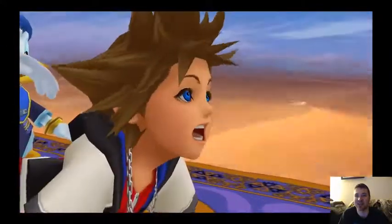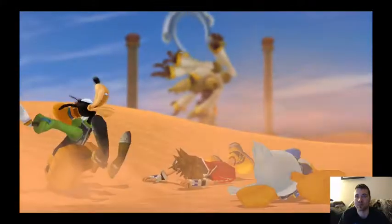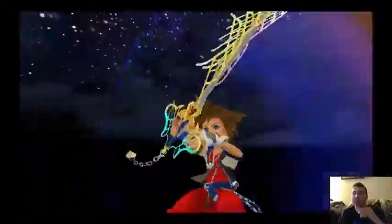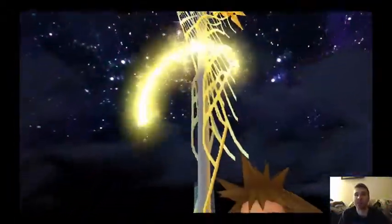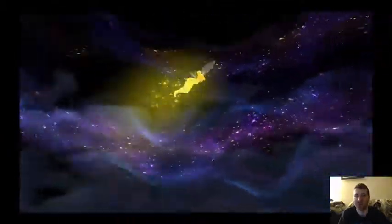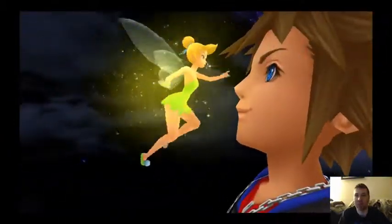Now this is where it gets cool. You want to immediately summon Tinkerbell the second this fight starts — you need to be very quick about this. The reason is this unique boss fight basically pendulum swings back and forth between melee combat and magic attack.